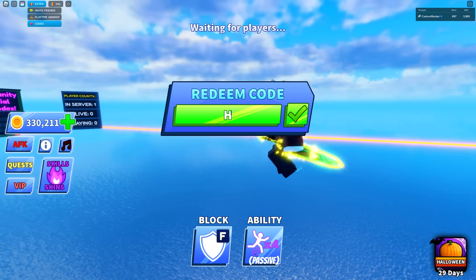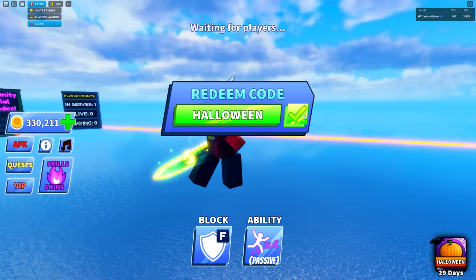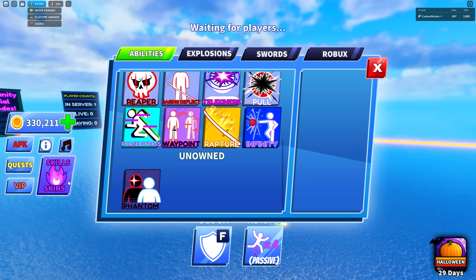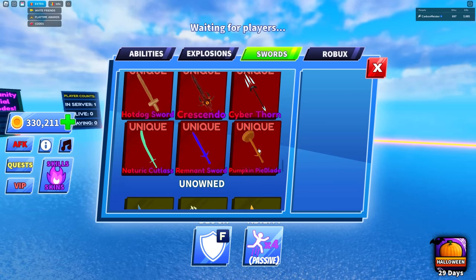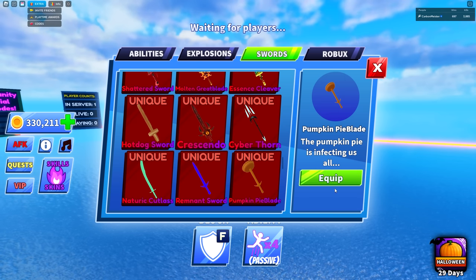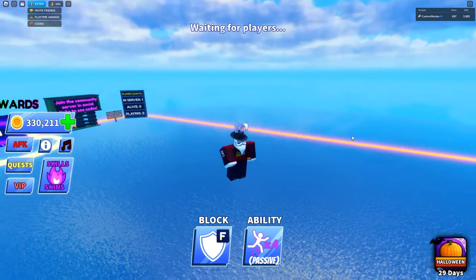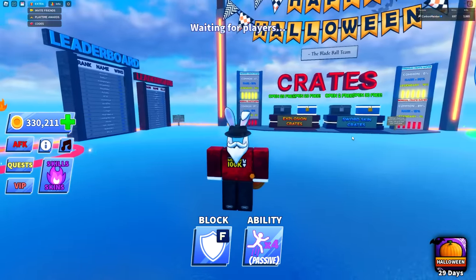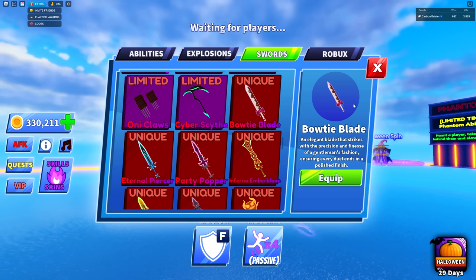One piece of good news: there is a new code. Type in 'halloween' to get the pumpkin pie blade — a custom skin that probably won't be available after the next two weeks. It's arguably one of the ugliest swords, but it's free. Also, the bow tie blade and party popper were turned into uniques.